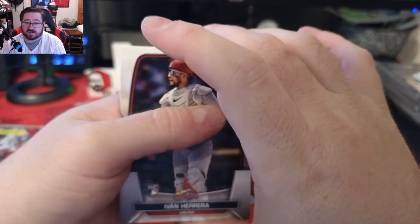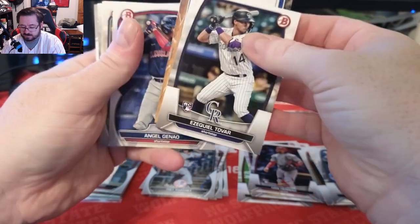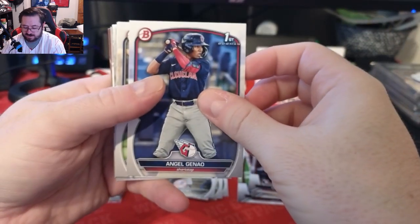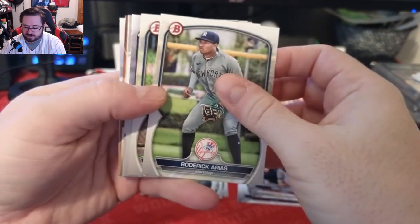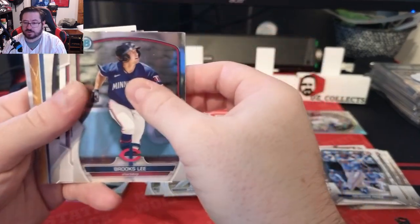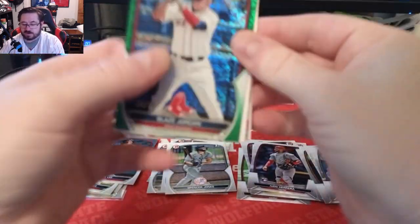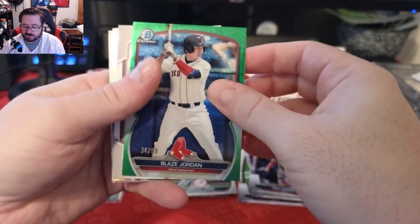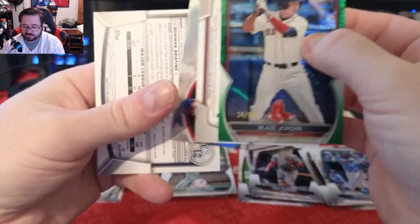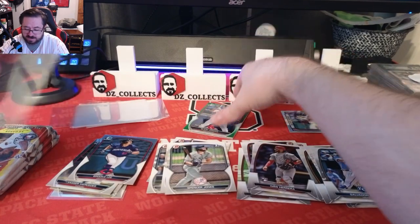And an upside down card — this is a hot pack, I think. Ivan Herrera, Corey Seager, Brandon Crawford, JD Martinez, Salvi, Tovar — we're going to switch that to the back. Angel Janet is going to the back too. We have Roderick Arias, a Spencer Jones first, and our chrome is a Brooks Lee. We're gonna flip it over — and we have a Blaze Jordan green... the other one flipped over I think was just an insert unfortunately. I thought it was going to be an auto.